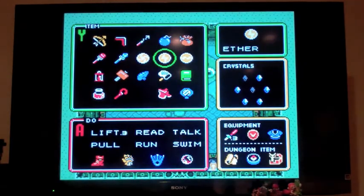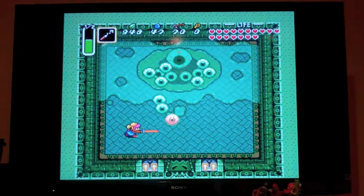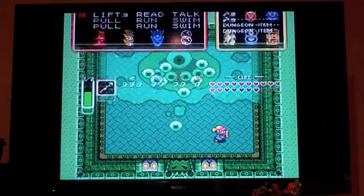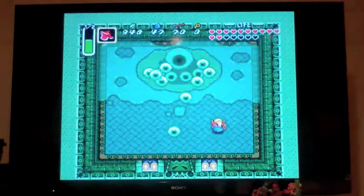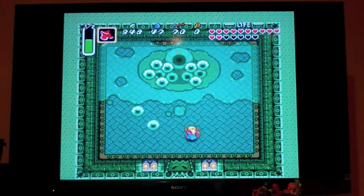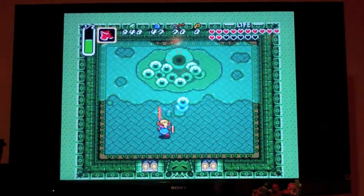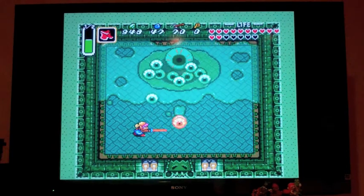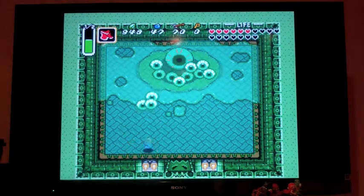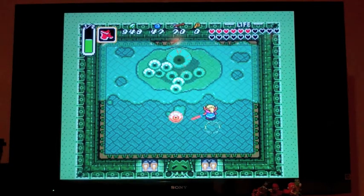All right, we got the boss here. This right here is Vitreous, the boss of Misery Mire. I don't know why I have my hookshot out — you don't need it, I was thinking of Argus. Basically, he's going to send out these eyeballs at you. Whenever he pops his eye out of this gelatinous thing, you just want to get away from him because he'll shoot lightning at you. He also angles his attacks. You just want to kill the eyes — they seem to have a lot of defense.